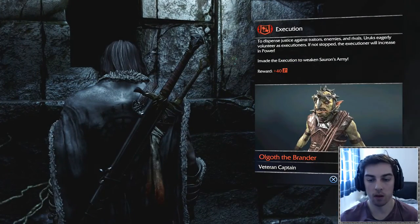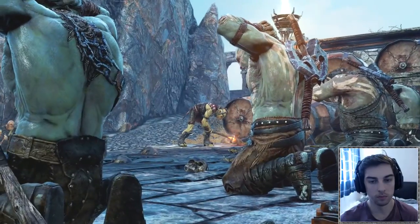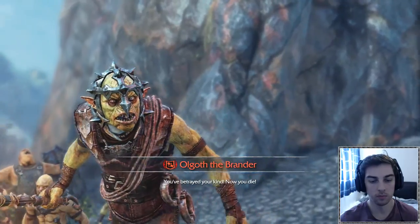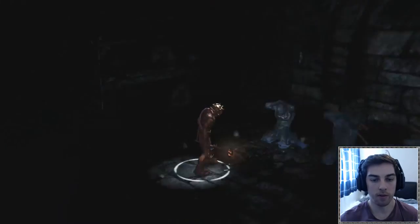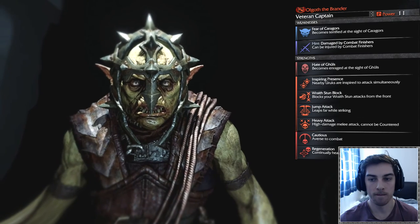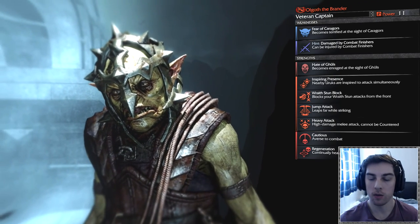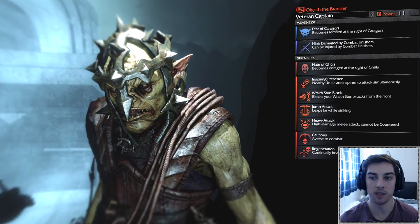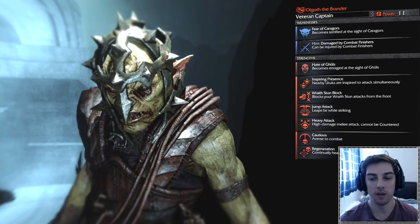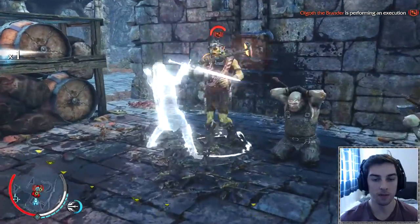We need to invade his execution, then interrogate him once we've killed all his friends and he's weak. I'm going to interrupt it and interrogate Olgoth the Brander to find out more about his warchief. We press R3 to use the Wraith ability and look at his weaknesses - he's vulnerable to finishers. I also just unlocked a finisher attack with the bow: press Square for a shadow strike kill. Whoa, that's ridiculously overpowered!